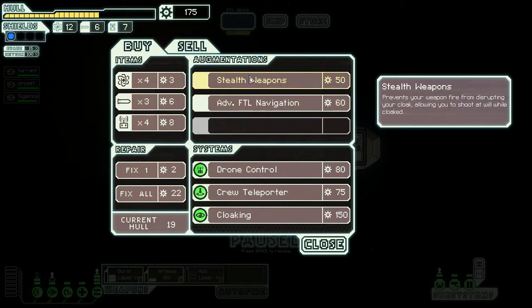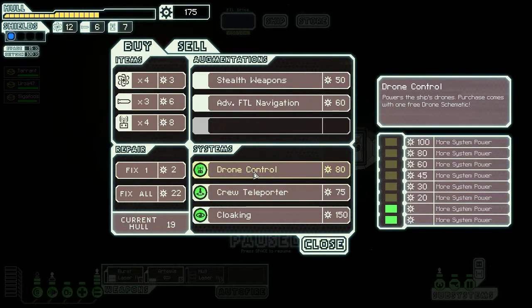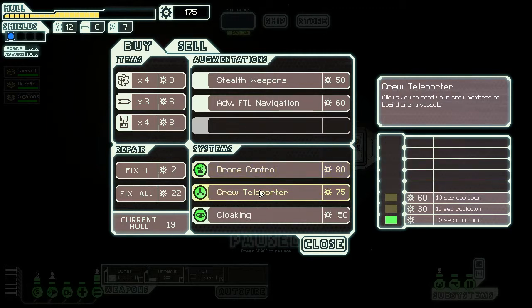The store has stealth weapons and advanced FTL — I don't usually find advanced FTL that useful. Drone control is always good, but I love the crew teleporter — it's just a fabulous thing. I'd like cloaking too, it's great for later in the game, but not now. So I think we're going to go with the crew teleporter, because sometimes you just never get another opportunity.